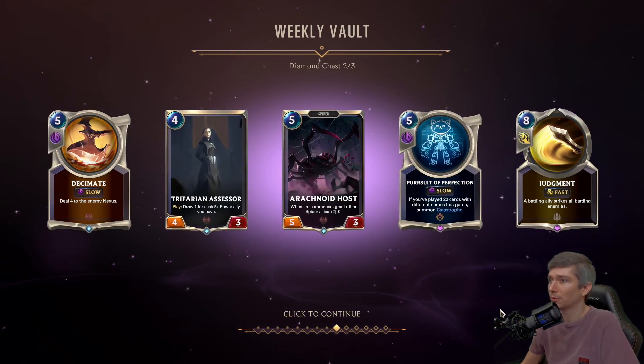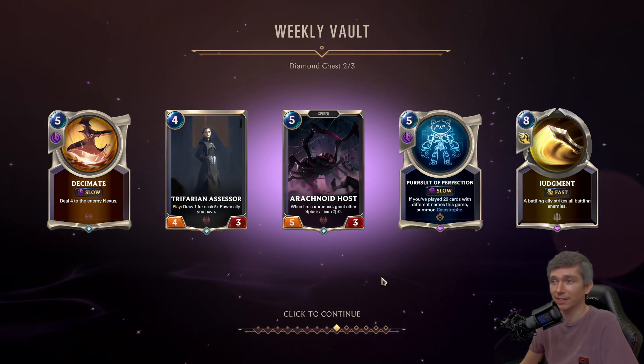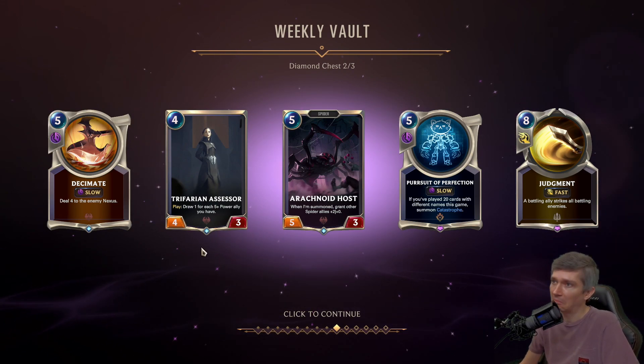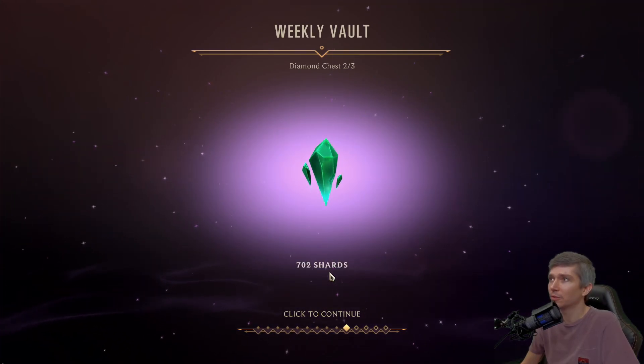Decimate playable. Judgment playable. Arachnoid Host — actually, I need one of these right now for a deck I already have with Elise and Darius. Pursuit, not so much. Trafarian Assessor — don't think you'll see that outside of Expeditions. 702 shards there.